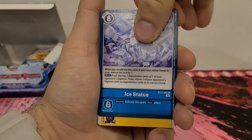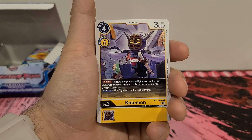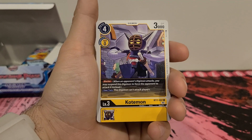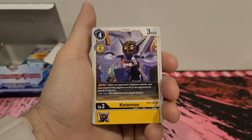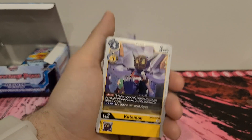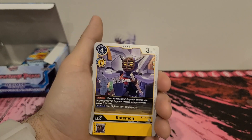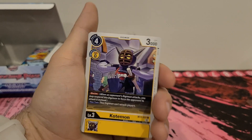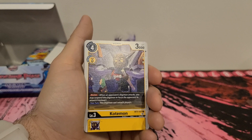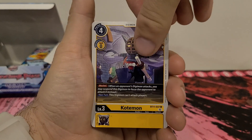Kotemon — 4 play cost, 0 digivolution cost, 3,000 DP. Has blocker. And this Digimon can't attack players. No inherited effect. Pass. This guy's gonna do nothing. I like my blockers to be at least champion, because then I'm stopping rookie rush type things. This one is just like — anything your opponent attacks with is gonna die. Don't like it.